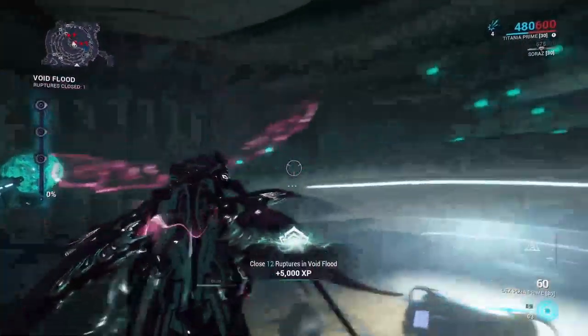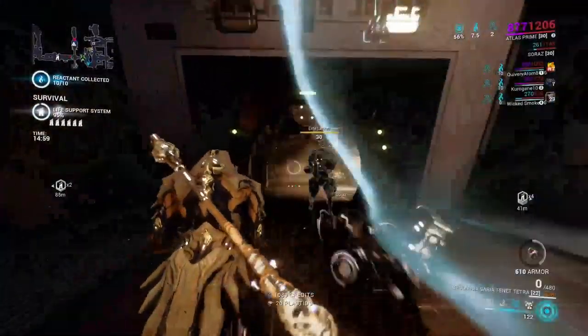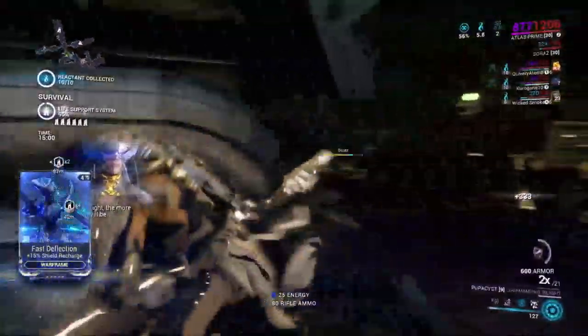Secondary weapons can be hand cannons, pistols, pocket launchers, auto pistols, or crossbows, but they are still under the category of pistol. Because of this, any secondary mod will work with them, with the exceptions being Riven and Weapon Exclusive Mods. Secondary weapons also have one of the most universal mods in the game due to them being just that.